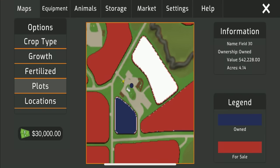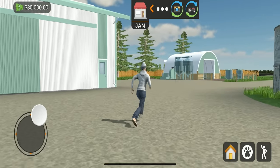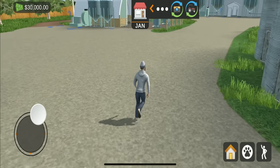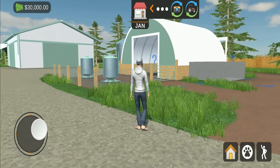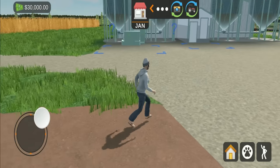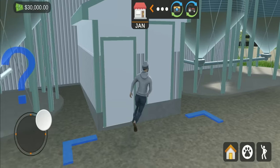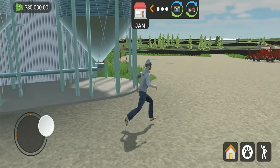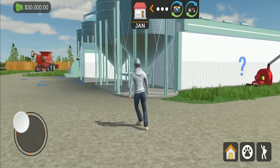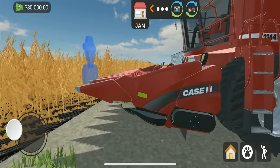This is your starting farm for the second save - you start with fields 30 and 31, which are really decent-sized fields, making this your main money-making farm if you want to earn a lot early. There's a mother pig barn where your mother pigs would be and a main pig barn. You can't go inside it, but you can still load and unload your pigs and access manure. The pigs eat direct corn.